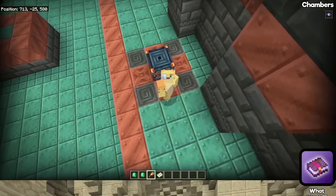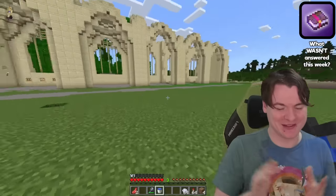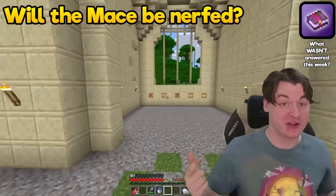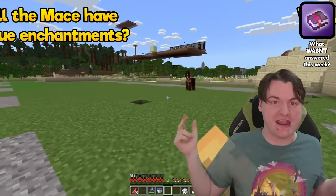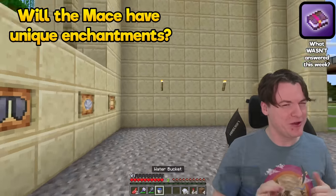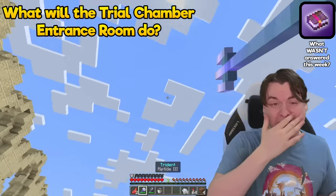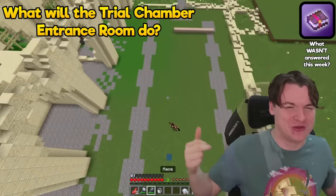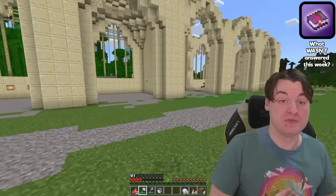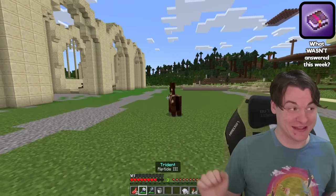Last week's snapshot and preview left the Minecraft community with three big unanswered questions about 1.21, obviously excluding its name. One of those is: will the mace be nerfed? It is extremely powerful, capable of infinite damage — is that something they're going to bring down or cap? Second, we had a question regarding will it be enchantable in a unique way — they said it was a bug that it wasn't enchantable in Java, but then on Bedrock it could only take two separate enchantments, which was weird. And finally, the question about the trial chamber entrance room and what that will do.